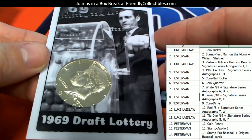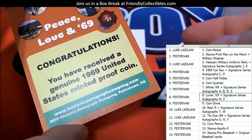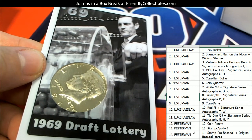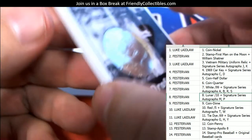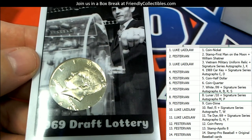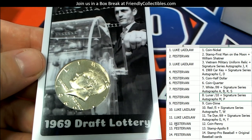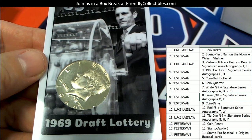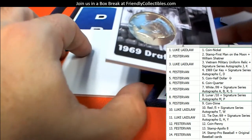Oh wow, I dig that! Look at that — 1969 Draft Lottery, that's awesome. That is really cool. I was hoping it was numbered but it's not — but check that out, man: an embedded coin in the card! That's awesome. So that's a 1969 — I believe that's a dollar? A liberty dollar? And that was the last card in the break, by the way.